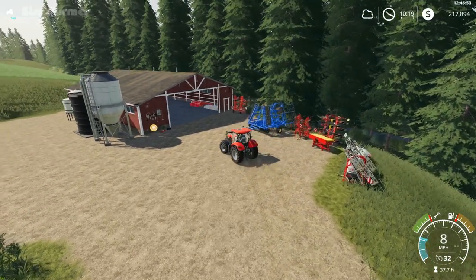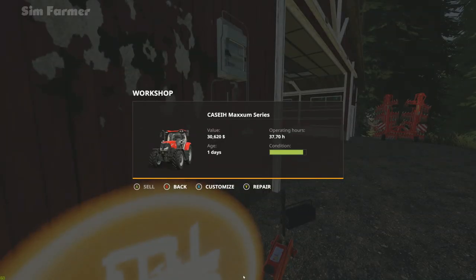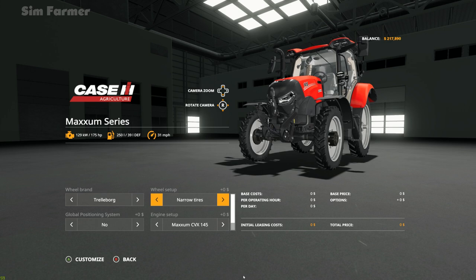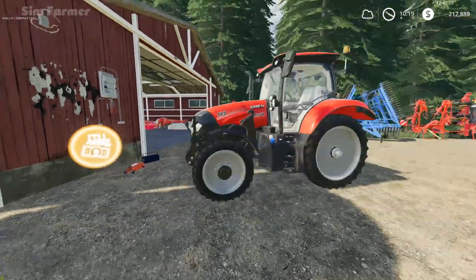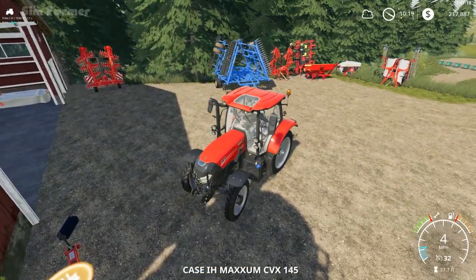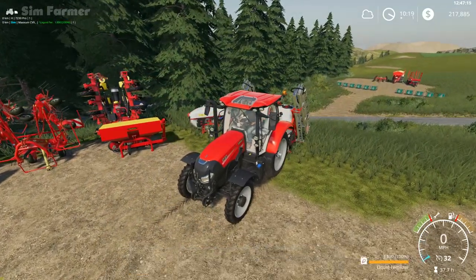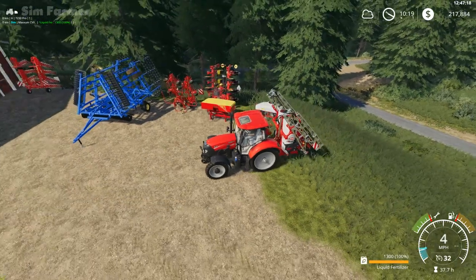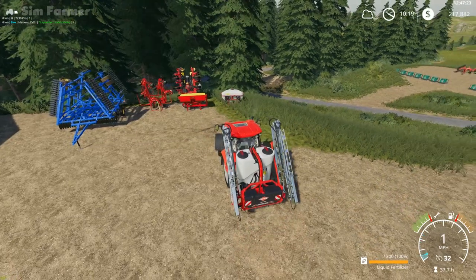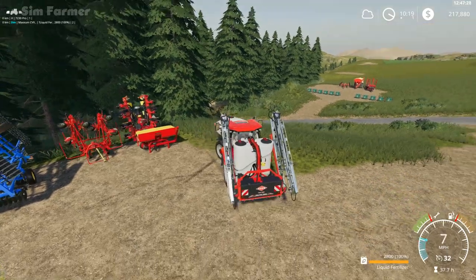First we need to change the tires and get the narrow ones on. We'll customize and get our sprayer on — and hopefully it's got liquid fertilizer in it. Yeah, it's full! I can't remember if I'd transferred over what was in the other map, but obviously I did, so it's completely full.